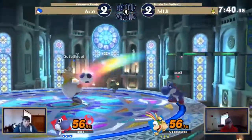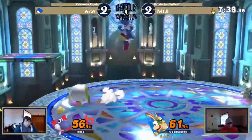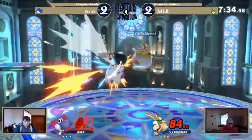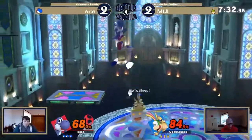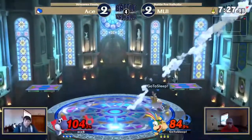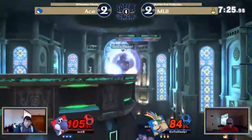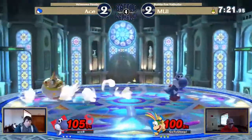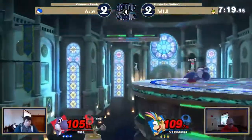Look how much knockback that had — that was at only 40%, something across the stage. 75% — very close game though. Gets the air dodge read on the stage. Forward smash isn't going to take it yet. He does get back to ledge and punishes the down smash off the platform.